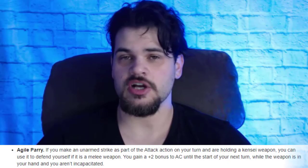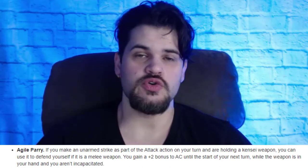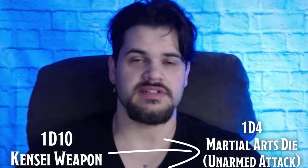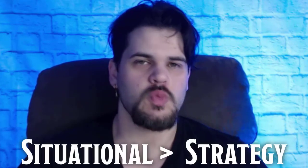The next thing Path of the Kensei gives us is Agile Parry. So long as we have a Kensei weapon in our hand, on a turn where we use an unarmed attack in our attack action, we have plus two AC. This means we're reducing our damage — let's say at level four — from a D10 to a D4, a fairly significant decrease in damage, but we get plus two AC on top of it. A lot of people build their Kensei around this. I just don't feel like it's powerful enough to build a whole build around. It's a sacrifice — you're not doing the damage you want, but you get a little bit more AC. That's not to say it's useless; two AC is nice and it does make us tankier, but I would rather use it situationally.